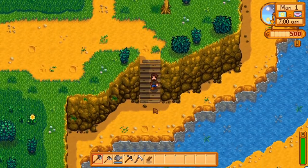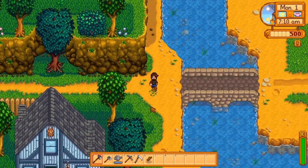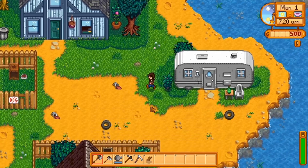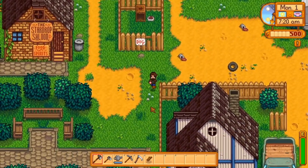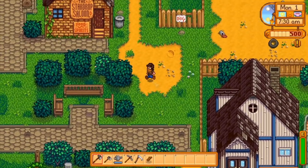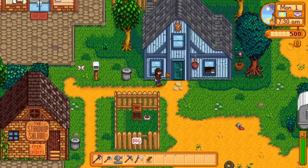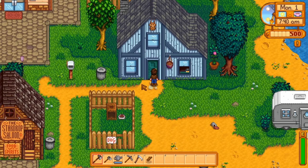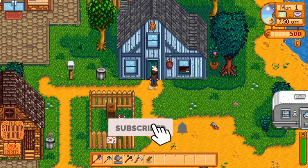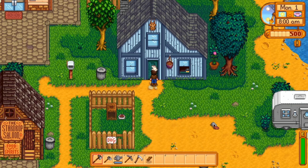Once we reach town, specifically this area of town, we need to wait until 8 o'clock to enter George's house. The reason is that we're going to use that time to meet George, Evelyn, and Alex. The problem is I have about half an hour to kill, so I'm using the time to raid some of the garbage cans. You can find items in the garbage cans in this game. If you like this type of content, feel free to subscribe, leave a like, or tell me what you think about the video.